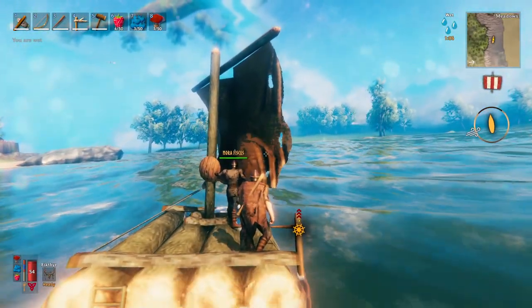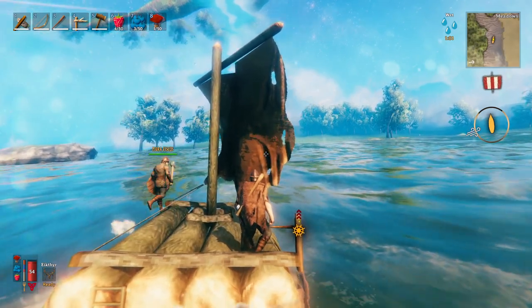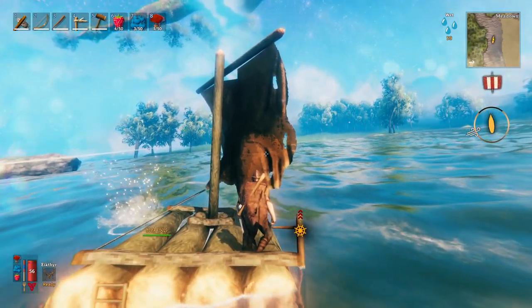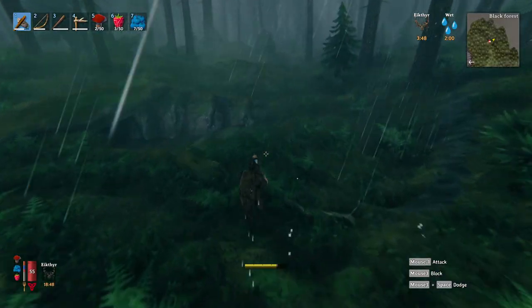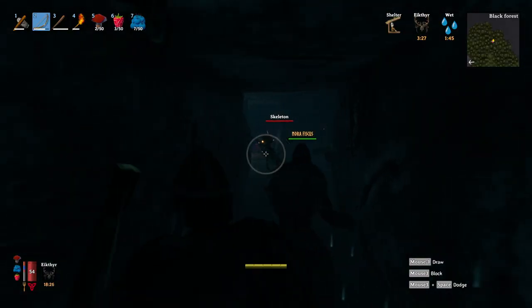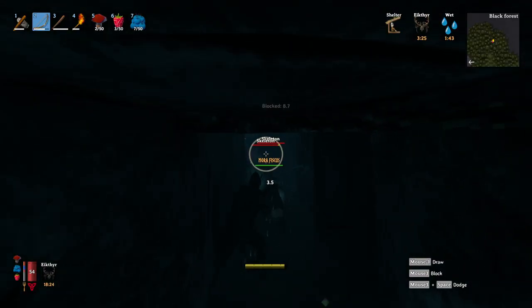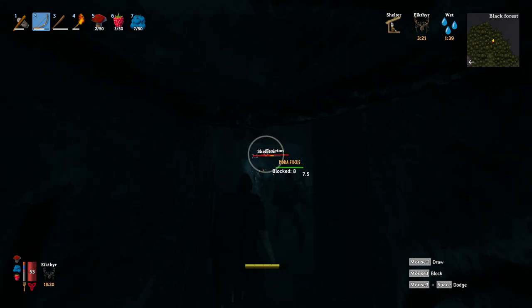Build the boat, grab some food, and sail to the next island. This island could look similar to the first one, but that is okay. Make a small mini camp and start exploring. You do this until you find a dungeon on the second island. Go in, loot everything, and kill all the monsters. At the end of the dungeon, there will be a small red runestone that will give you the location of the Elder on the island.